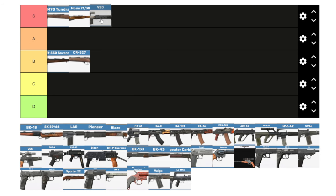The SVD — otherwise known as the VSD — is S tier as well. High stopping power with that 7.62x54. It takes a 10-round magazine, has a high fire rate, deals great damage, and it can take a suppressor and good optics.